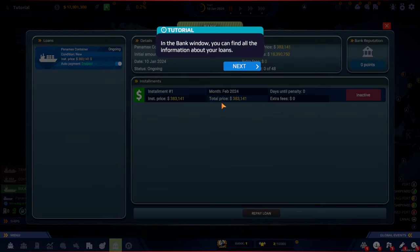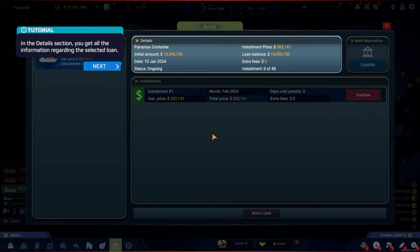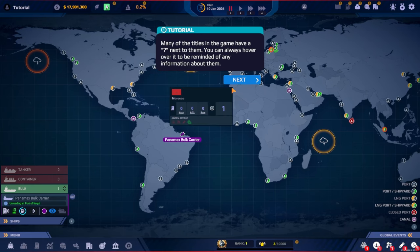Each event has values shown under the description text inside red and green bubbles. In the bank window you can find all information about your loans. On the loans list you can see active and inactive loans and enable auto-payment so installments are paid instantly when issued. The details section shows all information about the selected loan, and the installment section lists each installment from oldest to newest. Higher bank reputation allows you to take new loans with better conditions. Hovering over question marks throughout the game reminds you of relevant information.